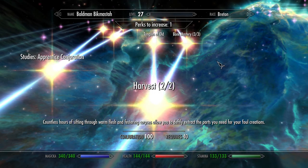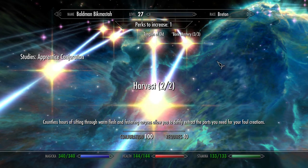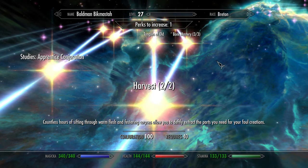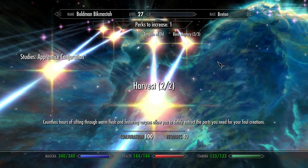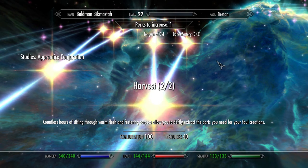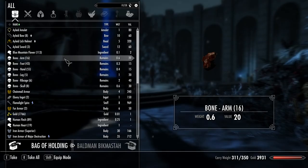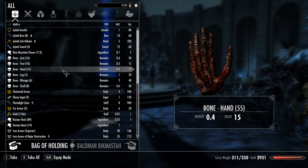The next perk you'll want in the Conjuration tree is the Harvest perk. It allows you to take bones, hearts, flesh, and a few more ingredients from corpses. For basic skeletons all you need is the bones and a petty soul gem. But for more advanced creations later on you'll require hearts and flesh. In the meantime you can sell them, use them in alchemy, or store them away for later use.